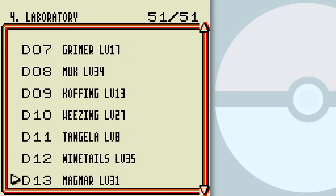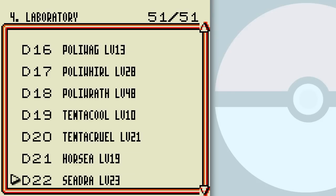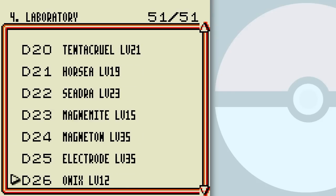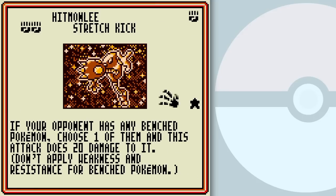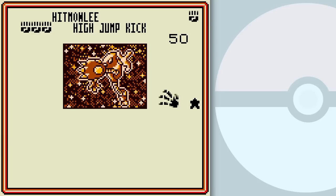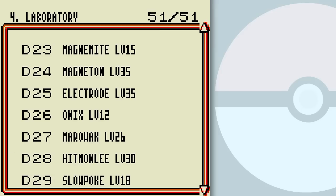Next one I'm looking for is Hitmonlee. Oh yeah, Magmar — but anyway, I'm drooling over an uncommon card that is incredible. There's Hitmonlee: Stretch Kick, you know this one from Mitch. High Jump Kick is just basic 50 damage. It's a glass cannon of sorts — does a lot, but can't take all that much.